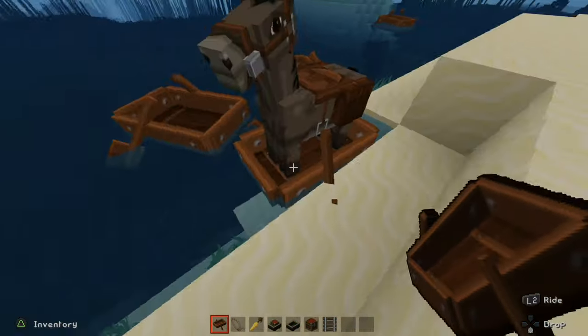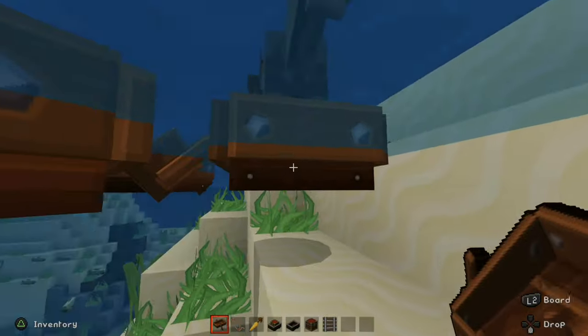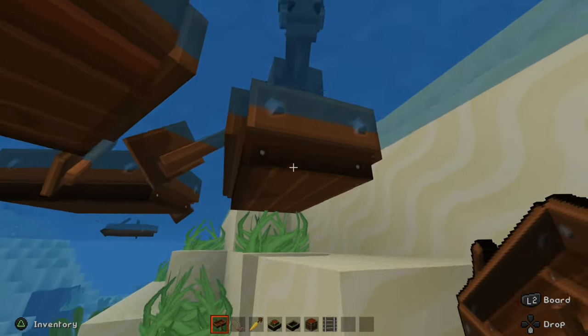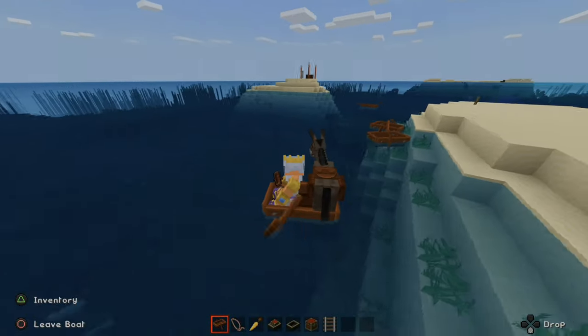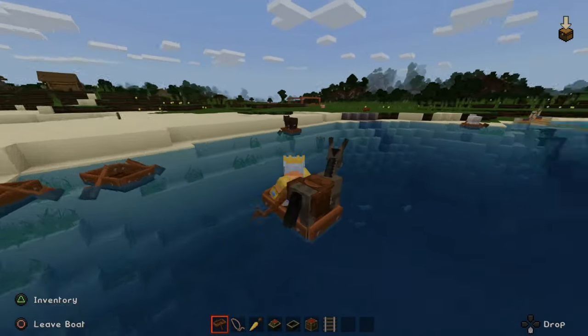Now dismount, then jump into the boat. If you go below the surface you'll have the option to board the boat. And boom — I have my donkey in the boat with me and he is my inventory.